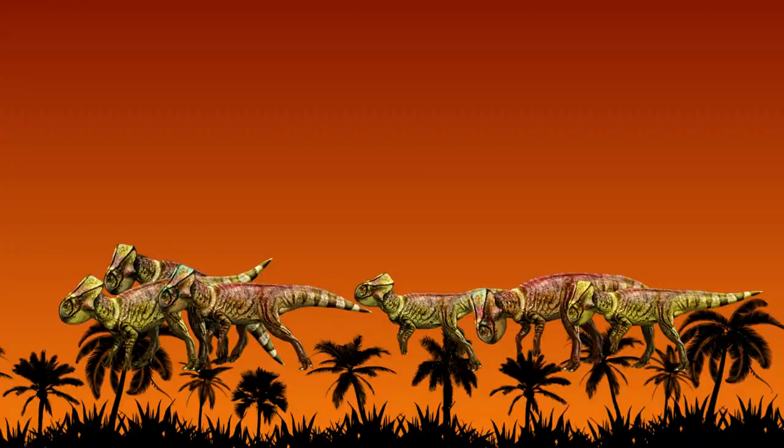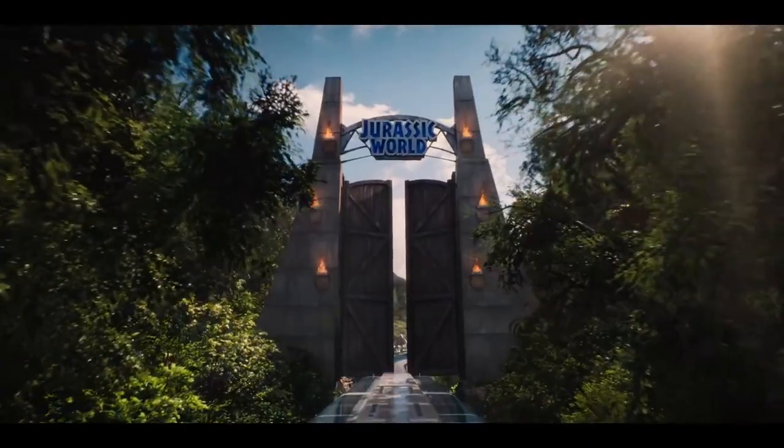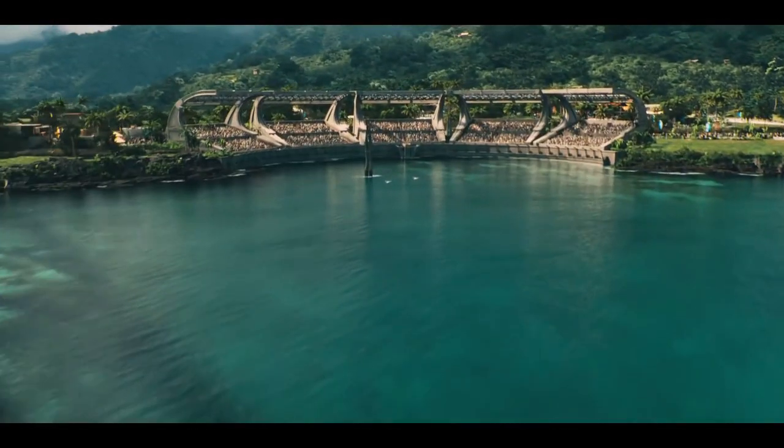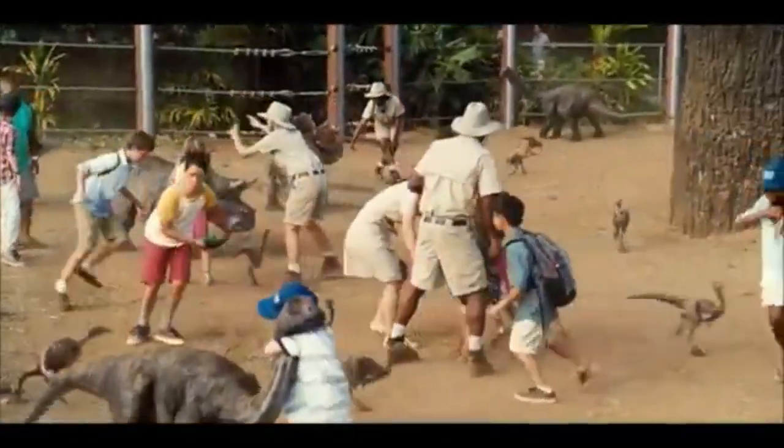Next up is Microceratus. Microceratus is a genus of small ceratopsian dinosaur that lived in the Cretaceous period in Asia. They were actually in the Jurassic Park novel under their old name of Microceratops. Microceratus was successfully recreated by InGen for Jurassic World and lives in the Cretaceous Cruise. We've never actually physically seen Microceratus in any Jurassic movie. It was planned in the storyboards to be in the Gentle Giants petting zoo for Jurassic World, but that was unfortunately cut from the movie.